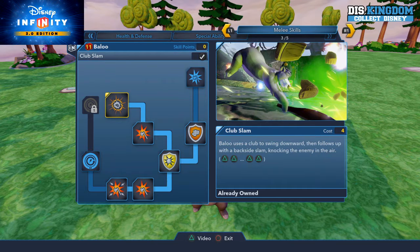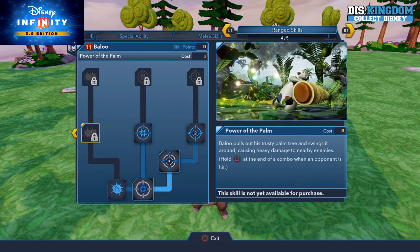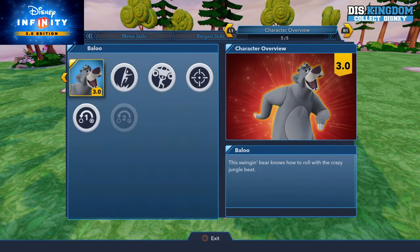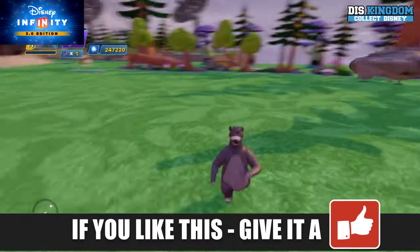He can also do a club swing and a club slam which drops down to the ground, plus some ranged attacks. There's a raging roar which is basically like a force push — they all seem to be getting that one. You also have the Power of the Palm, where he pulls out a trusty palm and swings it around causing heavy damage to nearby enemies. He's a super jumper, maximum strength, and a marksman.